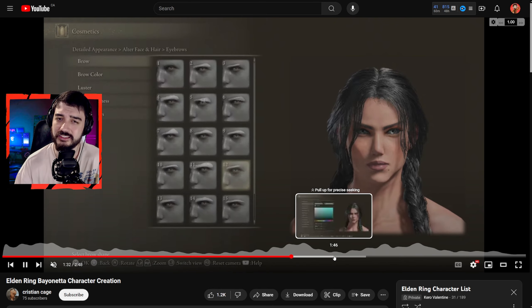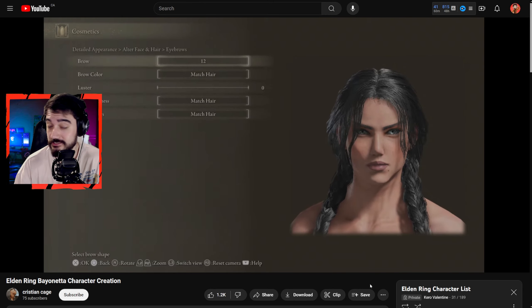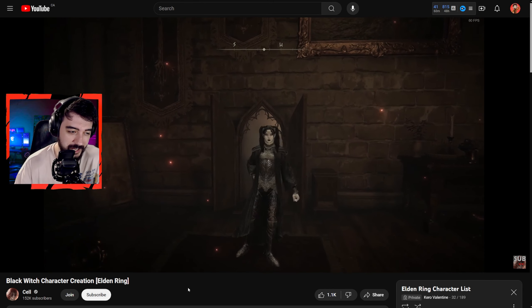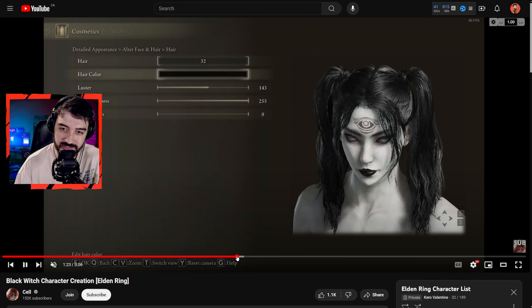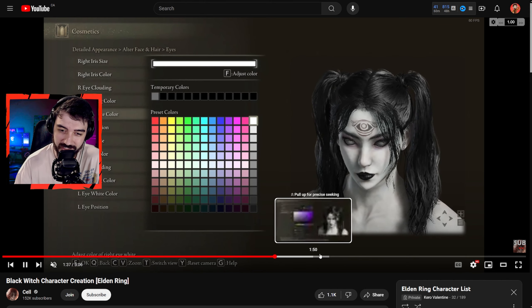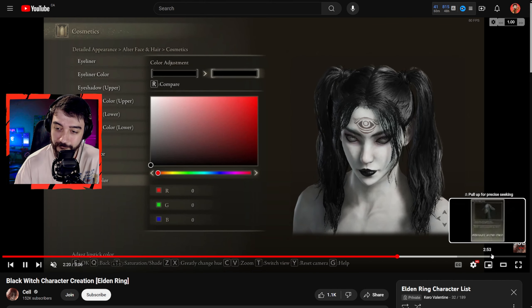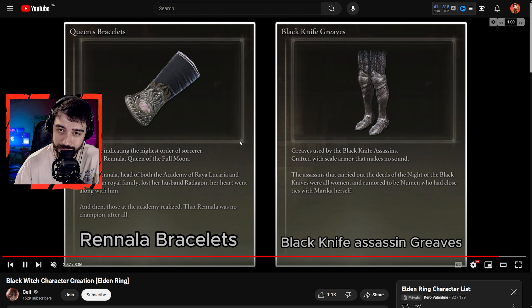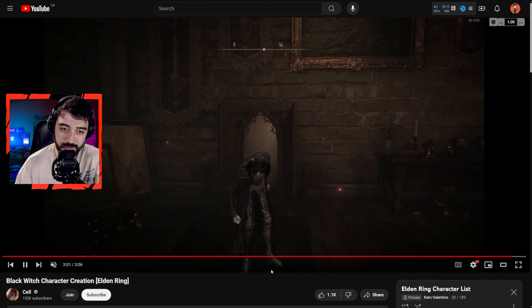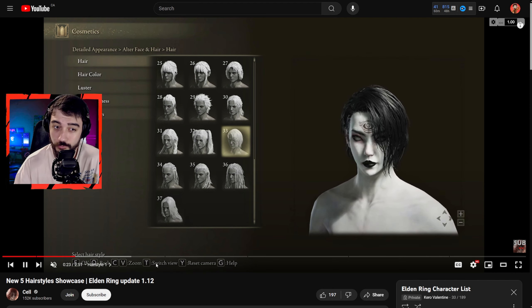Of course we gotta show some love to Triss Merigold — the romance option I always choose in The Witcher. Does it look like Triss a lot? Not really, but again another beautiful looking creation. Here is one more and this might just be the most remarkable looking one — especially the face. Game CC has done a really great job imitating it.